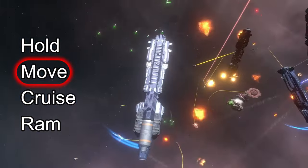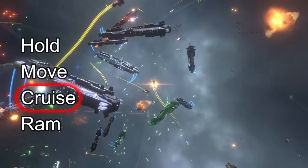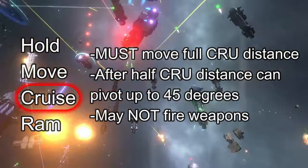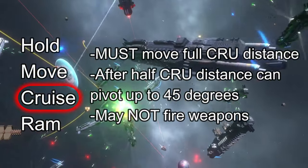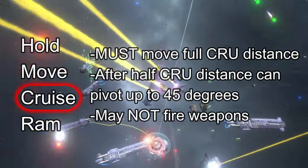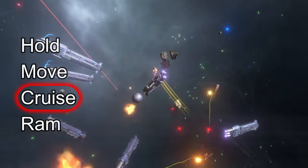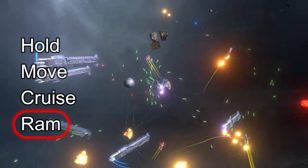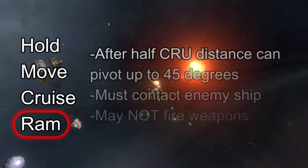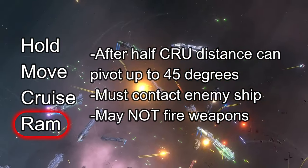Once you've finished moving, you can shoot. The next activation is Cruise. If you choose a Cruise action, your ship gives up shooting for some extra movement. Like the Move action, you must move the entire cruise distance and start moving in the direction you're facing. You can still pivot after moving half the distance, but only up to 45 degrees — big ships can't turn on a dime. The last activation is Ramming, which is just about identical to the Cruise action. The only difference is that the movement must end in contact with an enemy ship, at which point damage is calculated due to the collision.